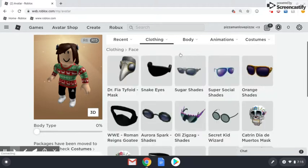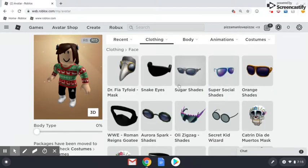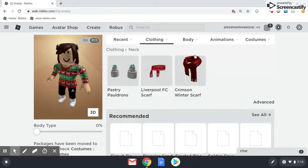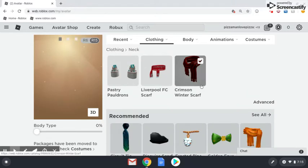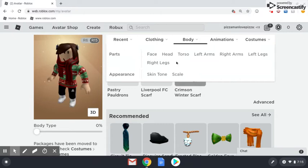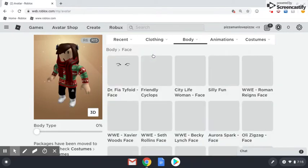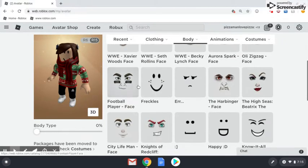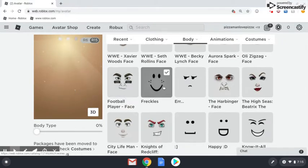We're gonna pick one of these items — maybe not the snake. No glasses, I think. We should go find the crimson winter scarf. I think that's a good one for all of y'all if you're making a Christmas girl outfit.